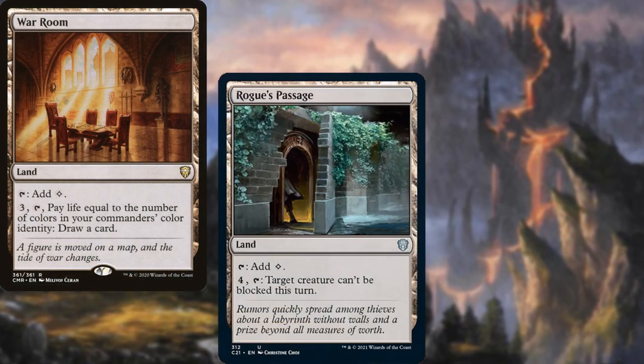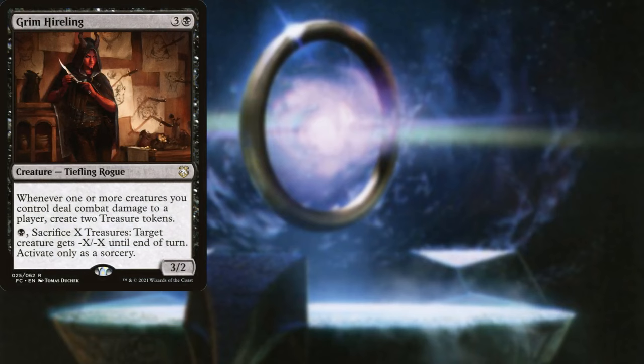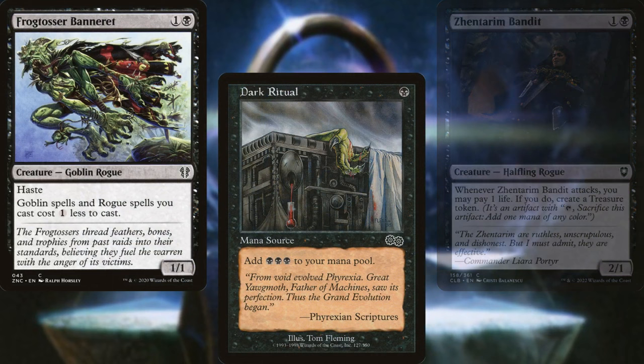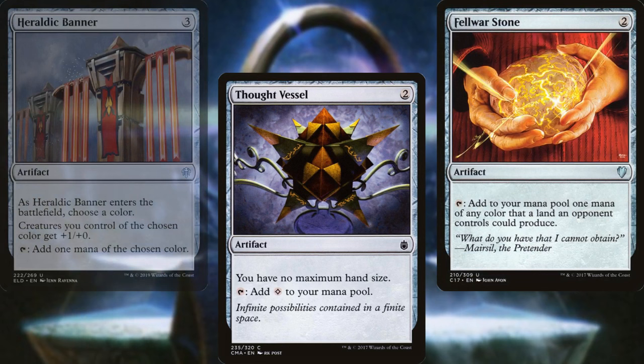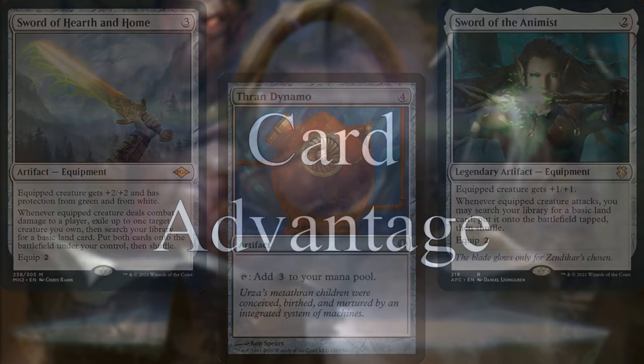War Room, Rogue's Passage, Bajookabog, and 32 Swamps make up the land base for this deck. Grim Hireling, Horde Robber, Zentaram Bandit, Frog Tosser Bannerette, Dark Ritual, Black Market, Soul Ring, Arcane Signet, Charcoal Diamond, Mind Stone, Thought Vessel, Felwar Stone, Heraldic Banner, Thrawn Dynamo, Sword of the Animist, and Sword of Hearth and Home help us to ramp out and stay ahead of the curve.